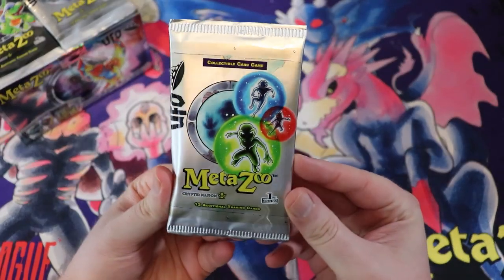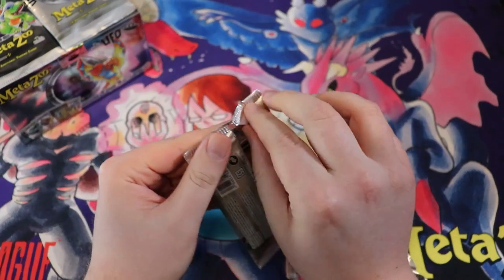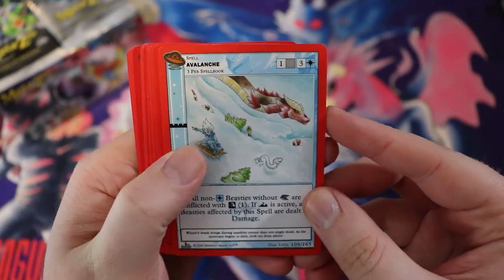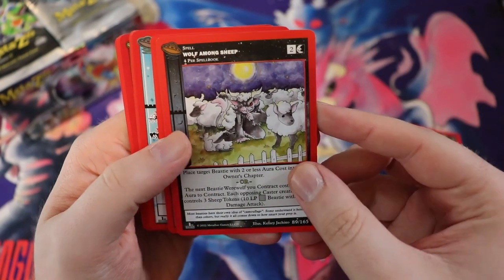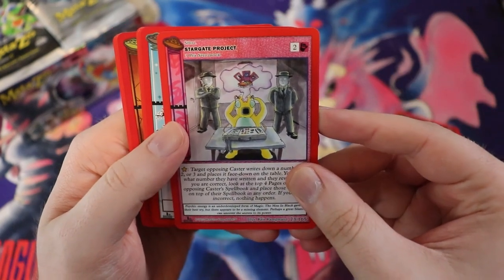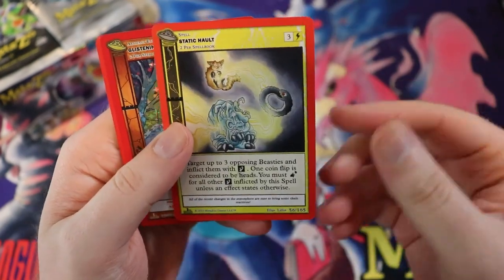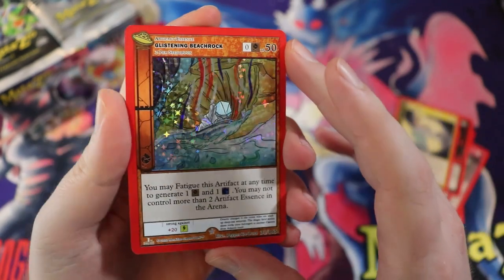Let's open up some UFO. I'm curious to see what the really powerful or chase cards are for this set. We have an Avalanche — not going to read every card individually because we have a lot to get through. We've got Wolf Among Sheep, Stargate Project, Deviled Egg, a Kodiak Dinosaur, Dusko — that looks cool — Static Halt, and Glistening Beach Rock.